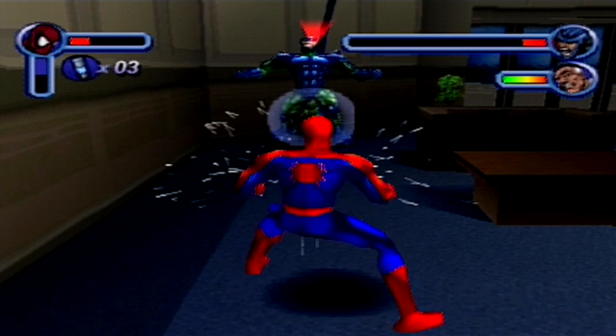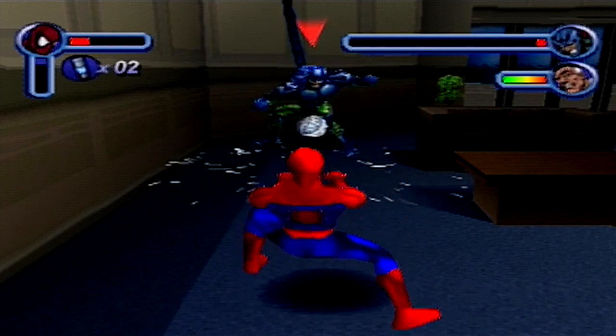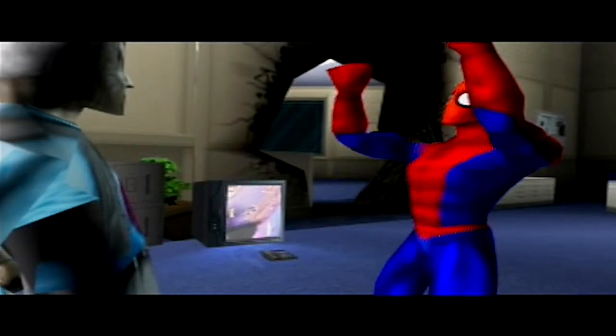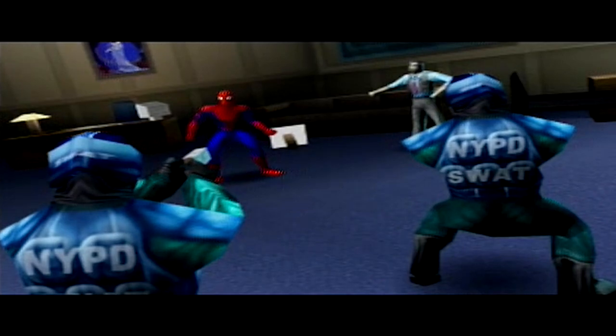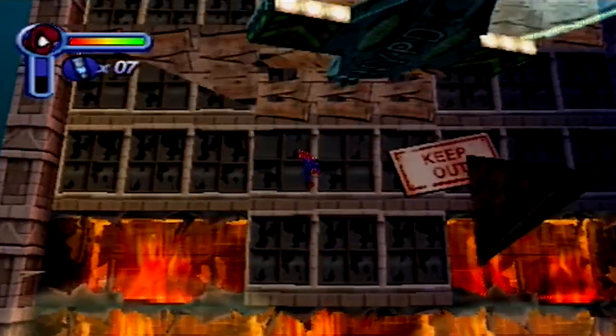As you progress you come up against Scorpion — he's pretty easy, you just spam the impact web, which is up and triangle. Then Jameson scolds you. And look at these guys — oh my god, look how quick they went, they got superpowers themselves. Then the NYPD go absolutely crazy shooting up buildings with a helicopter.